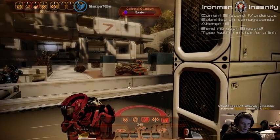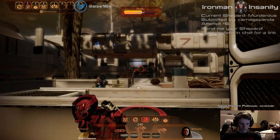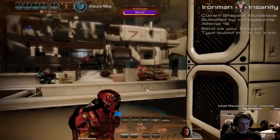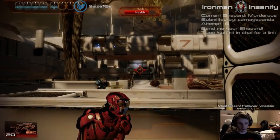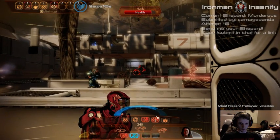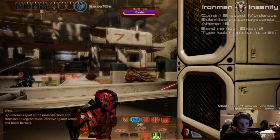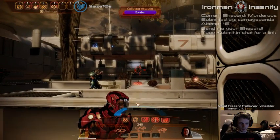We've got husks on the way — I'm just going to throw this out now. Grunt can use some ammo power — Concussive Shot on ammo usually destroys husks. There we go, they're dead. Now it's Harbinger via drone. We've got an assassin that needs taken care of.